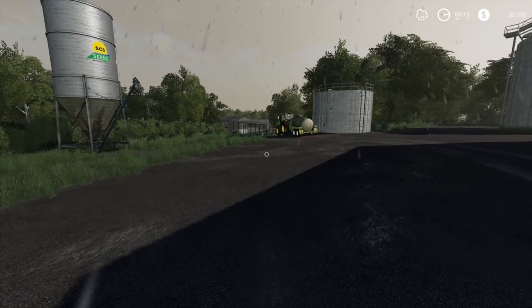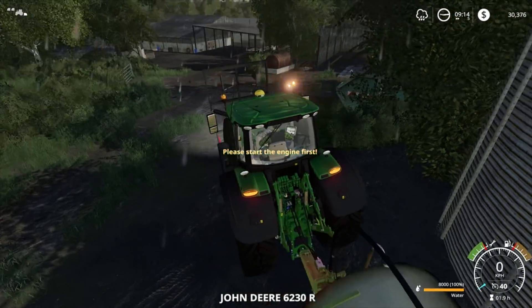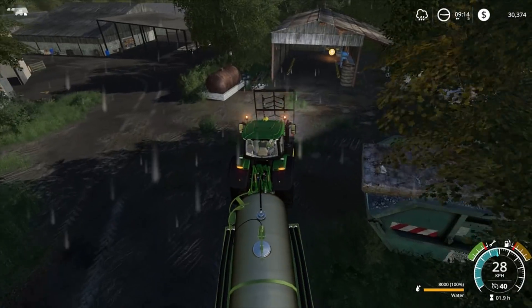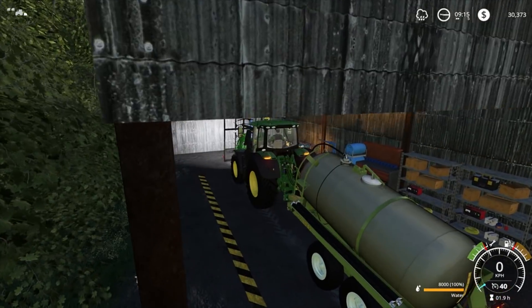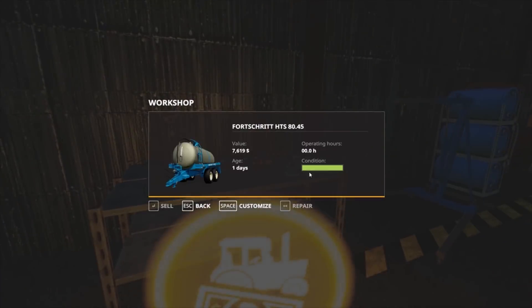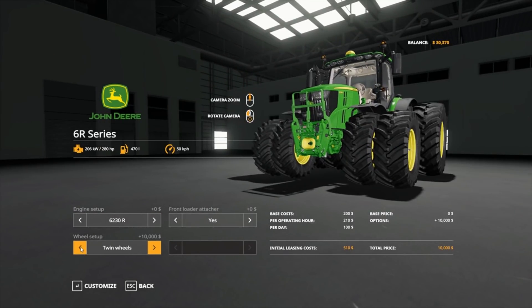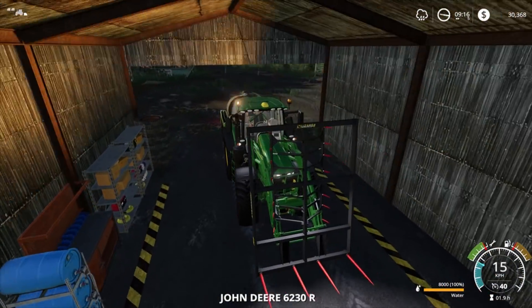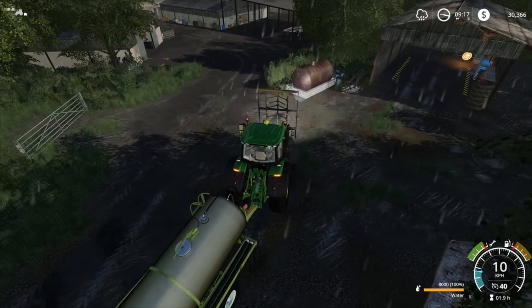Another thing we need to look at is spraying equipment and another tractor with narrow tyres, otherwise we might have to get this tractor with narrow tyres. We're going to press Tab and go through all the equipment — how cool is that! Unfortunately it doesn't look like we can get narrow tyres on that one, so we'll have to get the smaller John Deere tractor just for our spraying jobs.